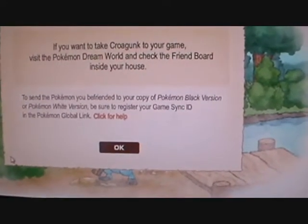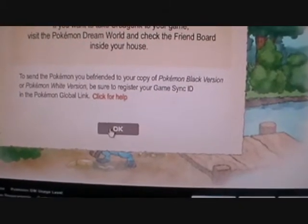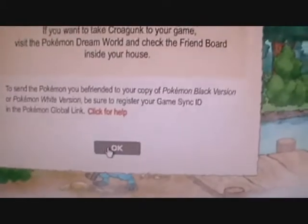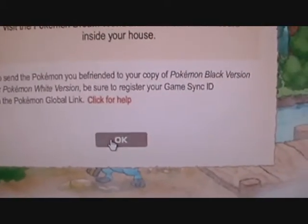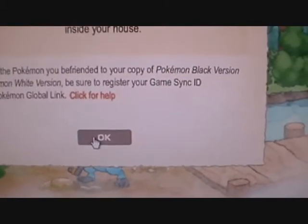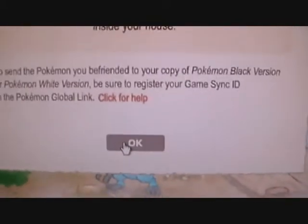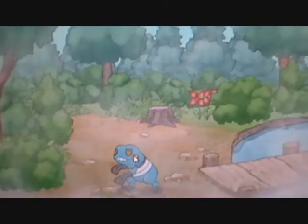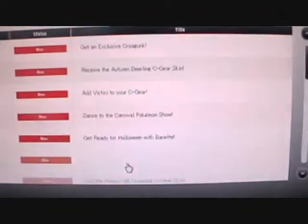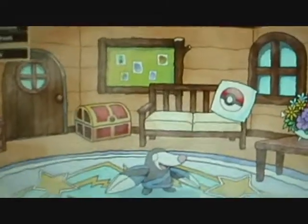If you want to take him to your game, visit Pokemon Dream World and check the friend board. This is another one of those event Pokemon, so you will be able to take him and one other Pokemon that you get while you play Dream World — that day you will be able to take home two Pokemon if you choose. So don't get confused by that. I already played my one hour of Dream World, so let's check the friend board to see what Pokemon I'm taking home.